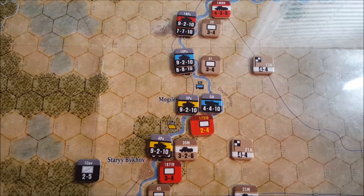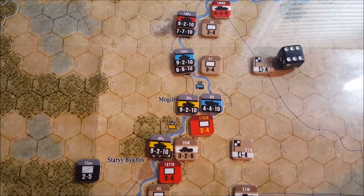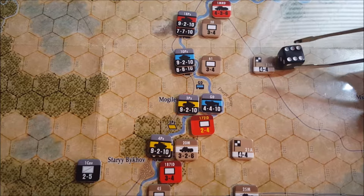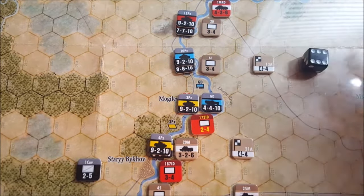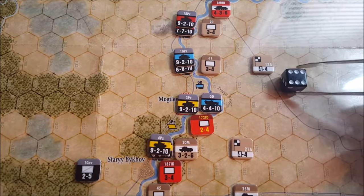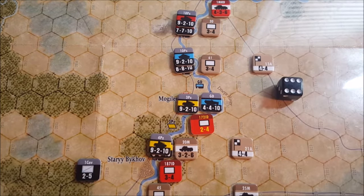Two column shifts to the right for our first turn bonus in combat with the Germans, so we are at a four to one on this attack. I really don't want to use all my Stuka units up front, so we're going to keep this at a four to one. We're going to roll, and we roll a six. When you're attacking as the phasing player, the higher the number you get, the better the results are going to be.